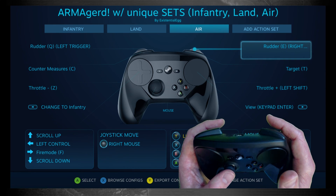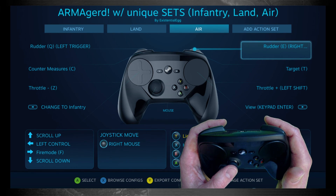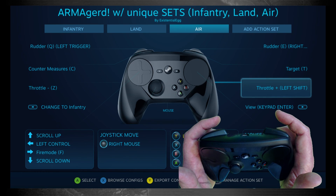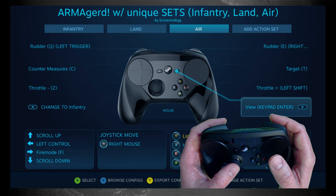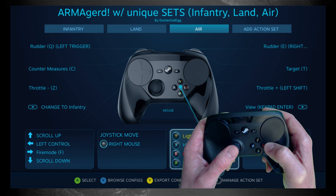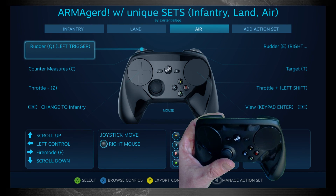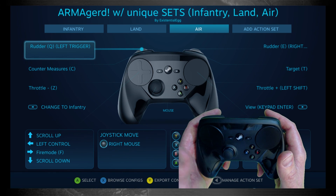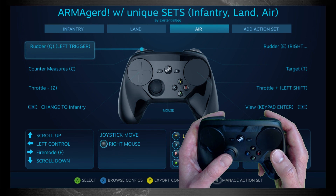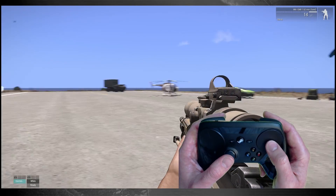Switching over to air: mostly the same stuff from the vehicle set except the triggers are analog rudder Q and E, which with analog control makes it so much easier to fly. Target is the same, countermeasures, and throttle up and down is bound to the grips. Change view Start is the same; Y will always be lights on land and air. For the air one we have hover, landing gear, and use — also shoot, zoom in. Land and air are basically just the essentials: fire and countermeasure stuff. If you're actually being a gunner it'll probably be easier to switch over to infantry.